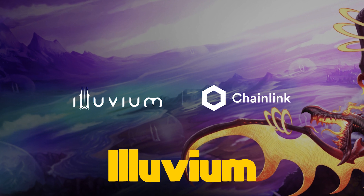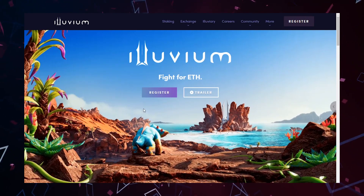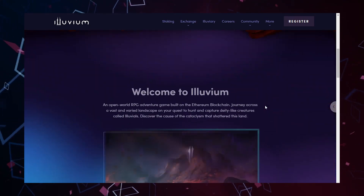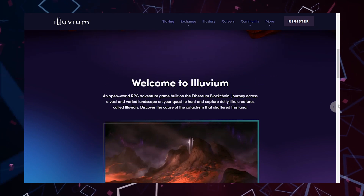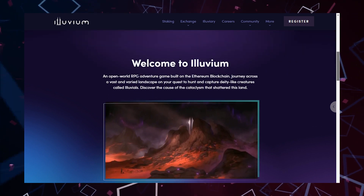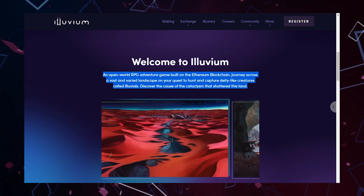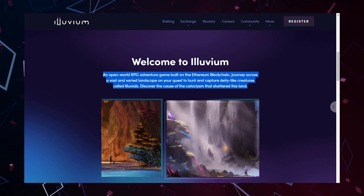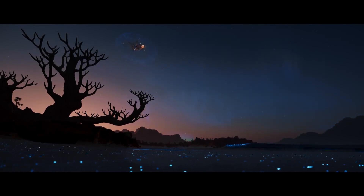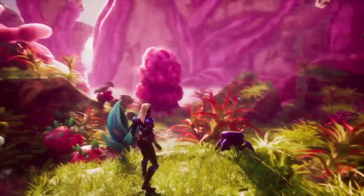Illuvium is another blockchain game that's scheduled to be fully released really soon. That's why the land is currently unavailable for purchase. The major buzz surrounding this game has undoubtedly been generated by its land sale. Because the game is relatively new, the creators plan to sell 100,000 pieces of land beginning in late October or early November. Illuvium is a virtual land of beauty and wonder that is slowly gaining popularity. Once it reaches a million users, the value of land will undoubtedly rise, increasing profits very quickly. Keep an eye on these Illuvium lands because they'll undoubtedly be the most valuable, allowing owners to mine resources in the not too distant future.